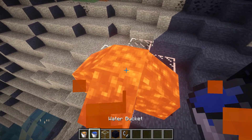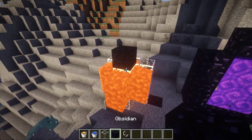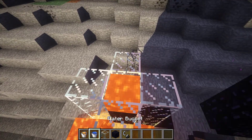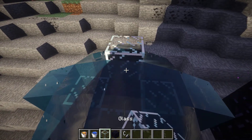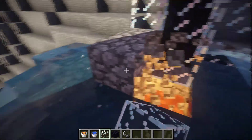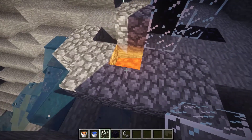Wrong one, guys, sorry. You're gonna put lava in this, then water, and then get rid of the source block. So once you've done that, you will definitely get rid of all this stuff here.